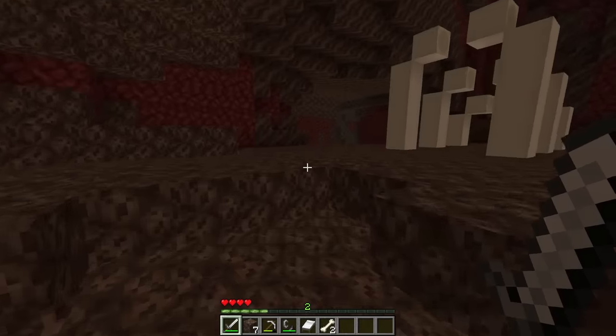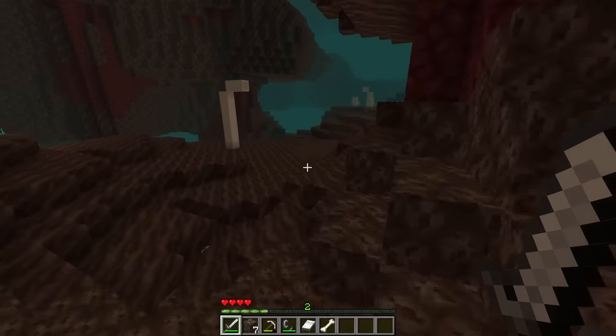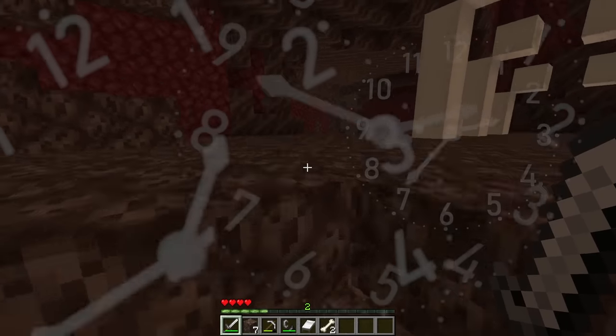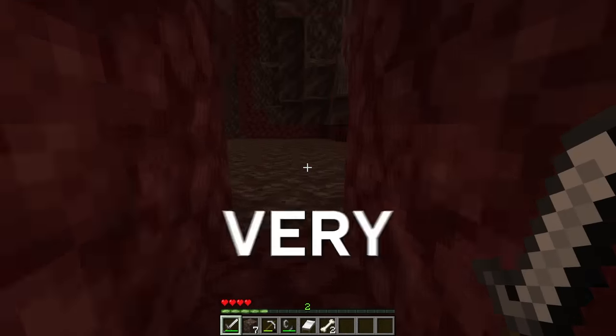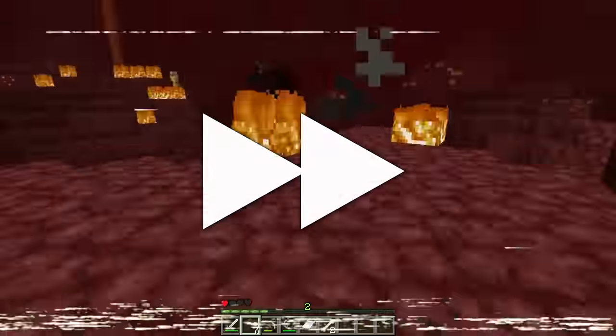They enter the nether and everything seems normal. Until I started listening to the audio for this speedrun. I noticed that every time the player jumps, he sounds like... Mario? So they waste a ton of time in the nether until they walk into a dead end. The speedrunner very subtly made a cut to the speedrun, and after the cut, they travel directly to a bastion.